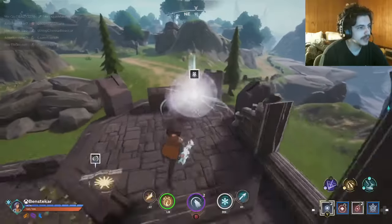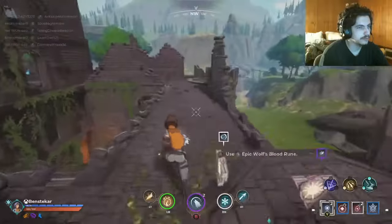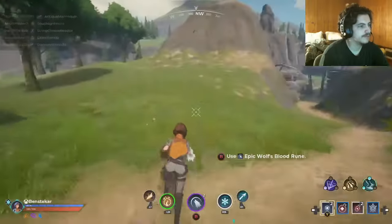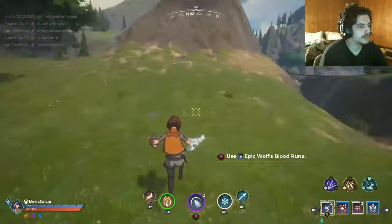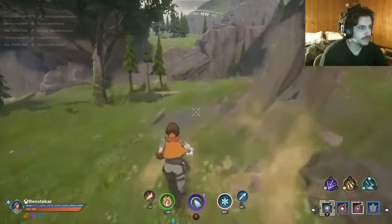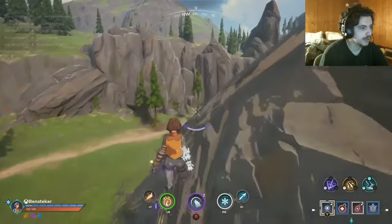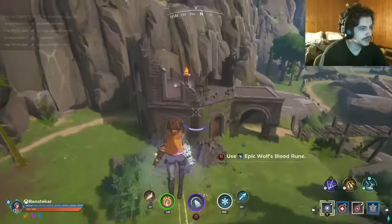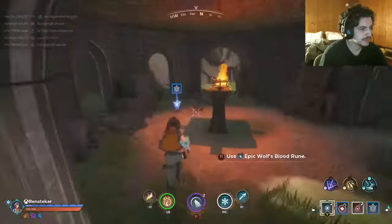I wonder if you can add an element to the ice storm. So actually getting close range with somebody would be fairly decent. As I level up I get the immunity while I'm casting the ice storm, so immediately jumping right on top of somebody and casting it becomes more viable.